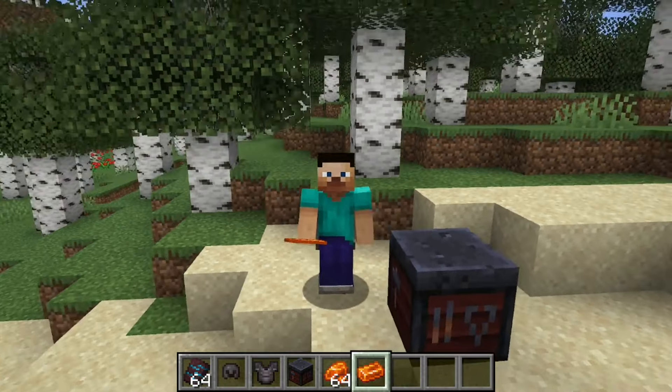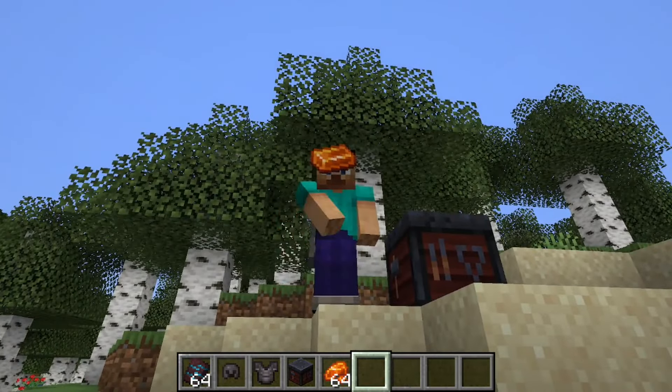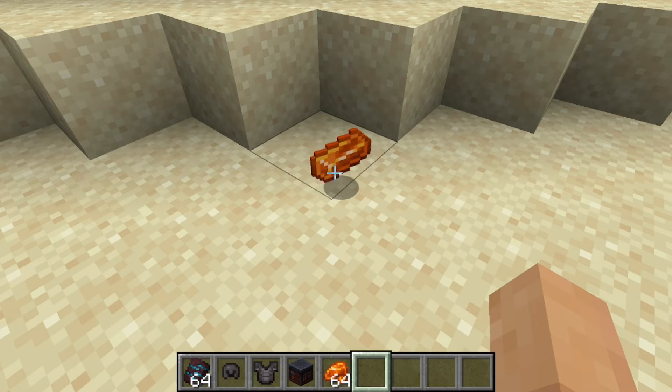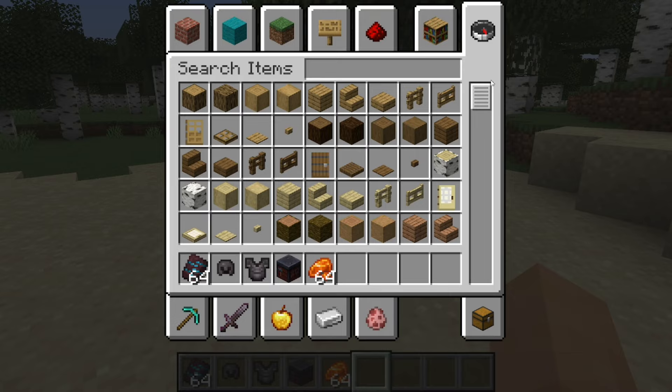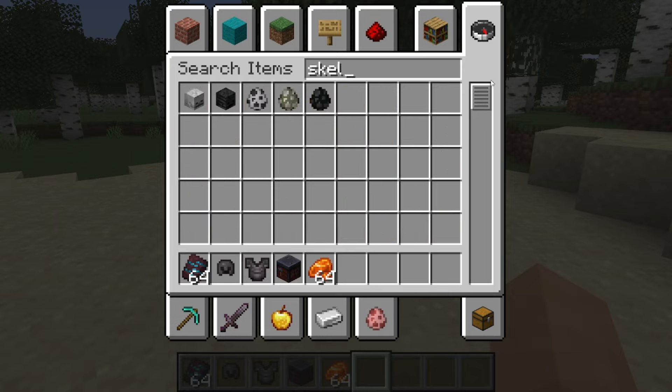If you did want to trim it, when a new snapshot comes out to fix this, all you need is a resin ingot — just hold a resin ingot and it makes things so much simpler. Just look at this thing, come on.